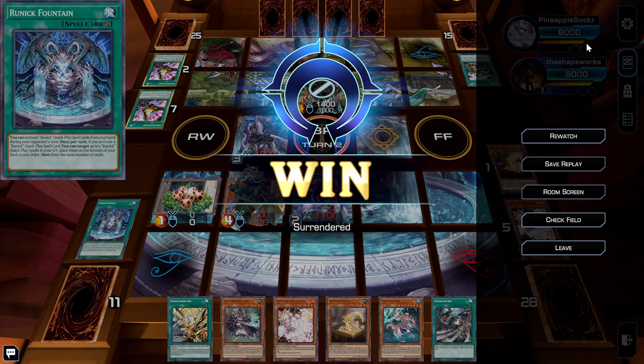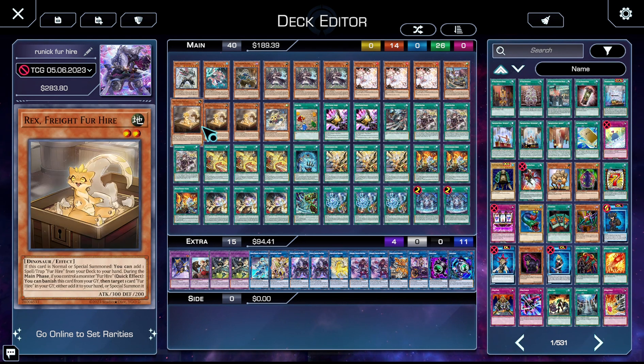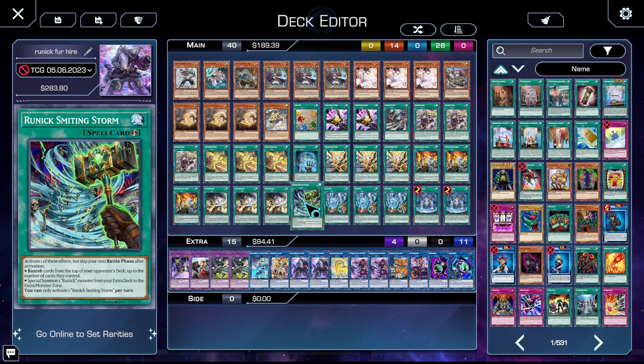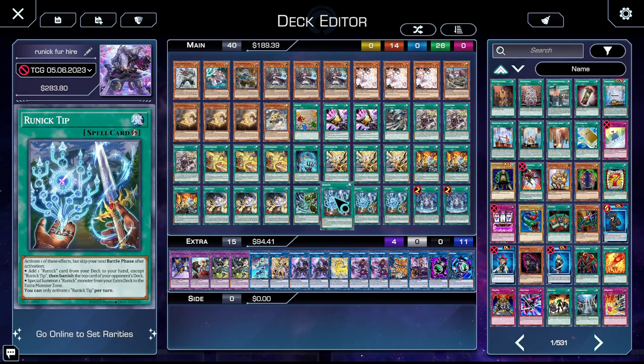The Runic cards have a crap ton of utility. Back to my general thoughts on the deck — it's very fun and its draw power enables it to basically recover lightning fast from blinking. It's very dynamic and doesn't really lock you into things. I definitely think it's a powerful deck moving forward in the format, especially considering its draw power, relative consistency as a result of that, and the disruptions that Runic provides. I'm not sure if it's the best Runic variant, but I definitely think it's one of the strongest. I don't like how much non-engine it plays because I'd like to play more than one set of hand traps, but overall I'm very happy and satisfied with the deck.